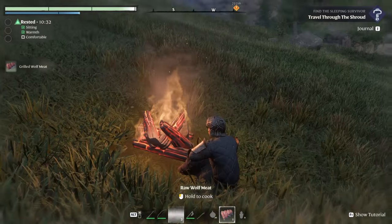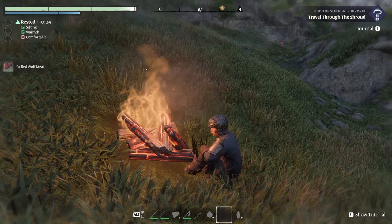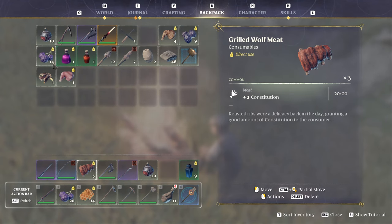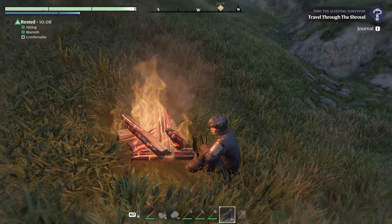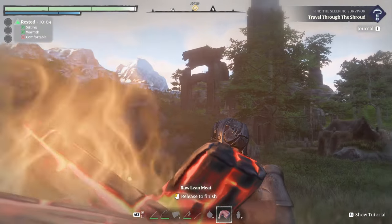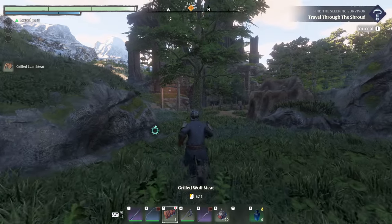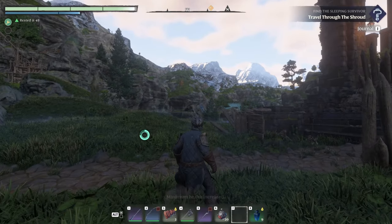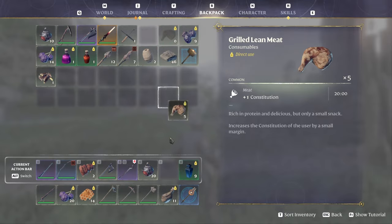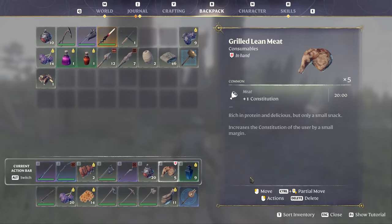The cooking animation in this is simple but very glitchy. You can cook berries too but you need a drying rack for that, which we don't have yet. We're just going to cook this meat. Typically grilled wolf meat gives you a max health bonus, and grilled meat is just a health bonus too. Water gives you stamina, and then I have potions as well.